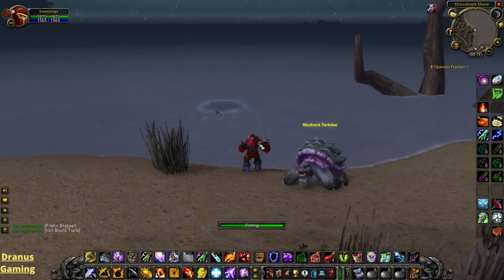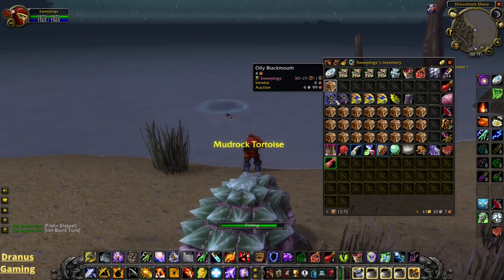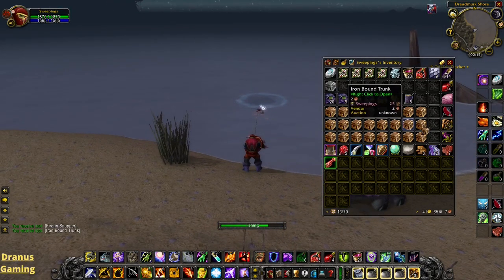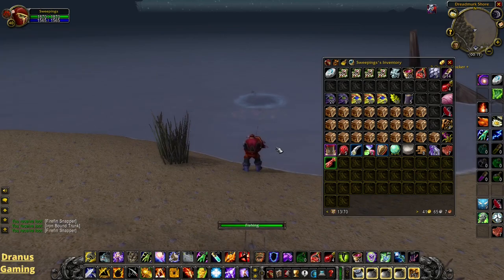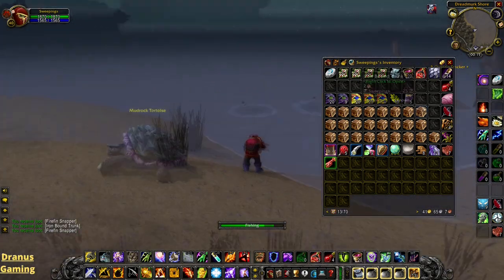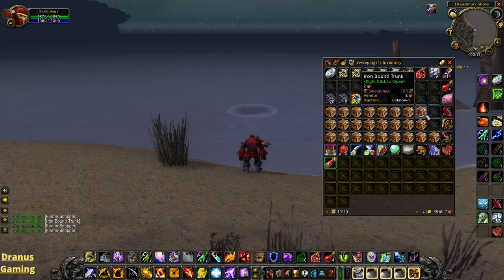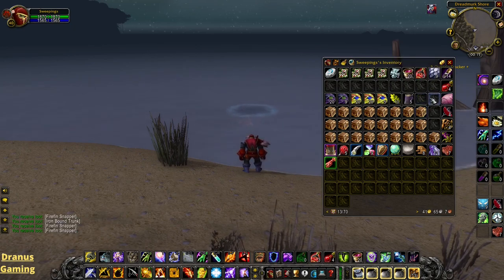Most of the fishing pools will be pools we have seen before. So we get the oily blackmouth pools again, also the firefin snapper pools. But we get a lot of ironbound trunks here. I'm not sure if this is the normal drop rate or if the drop rate is higher here. The ironbound trunks here are a little bit lower level than the mithrilbound trunks we could find in Tanaris. But the ironbound trunks also drop all of the cloth, except the runecloth.